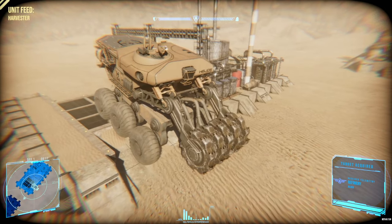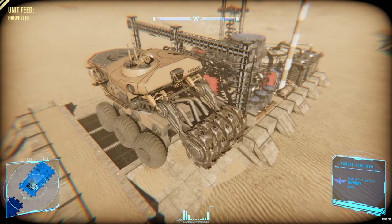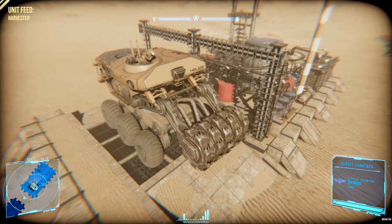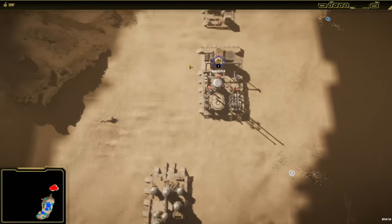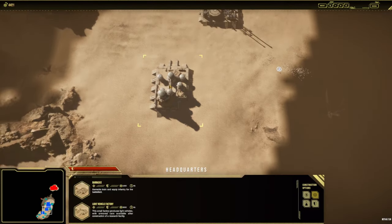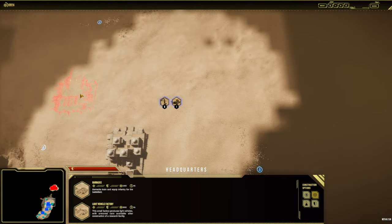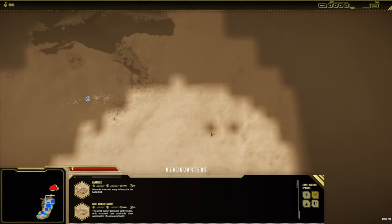So we're going to get this harvester sorted. The good thing about this when I leave it, it will continue its last command — which being a harvester will literally be to leave the pad and go refine more Bolterium and grind it down. Light vehicle factory — we're going to build that at the front line as well, but not there, we're going to build it here.